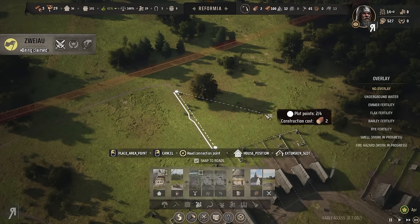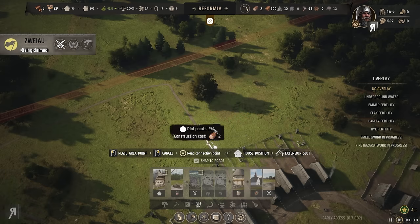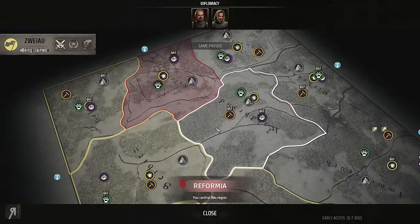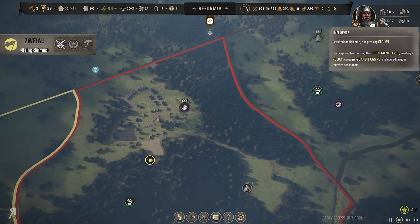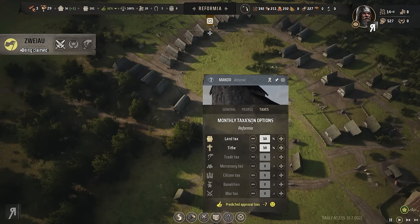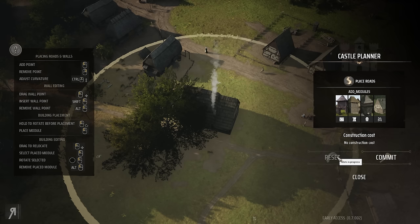A new plot is being claimed. I only have enough timber for one — seriously? The AI neighbor is claiming multiple territories. I can't do that yet because I don't have enough influence. Influence can be gained from raising settlement level, enacting policies, conquering bandit camps, and upgrading churches and manors.